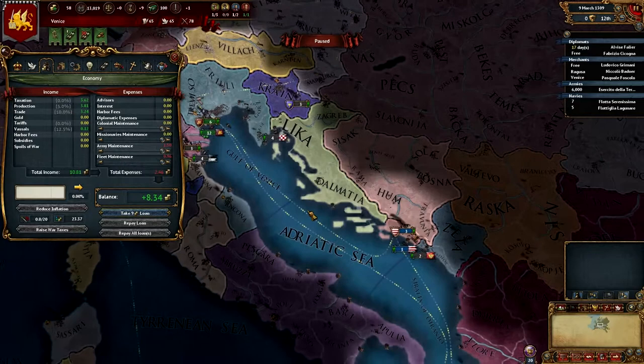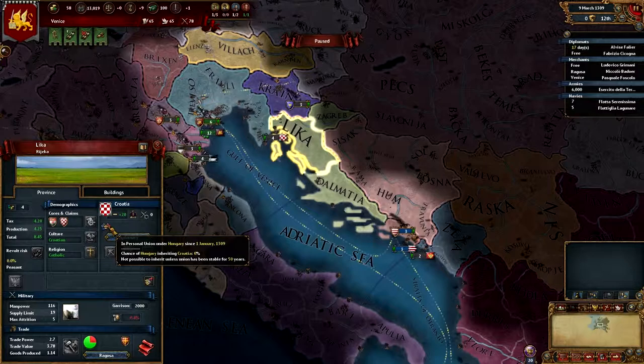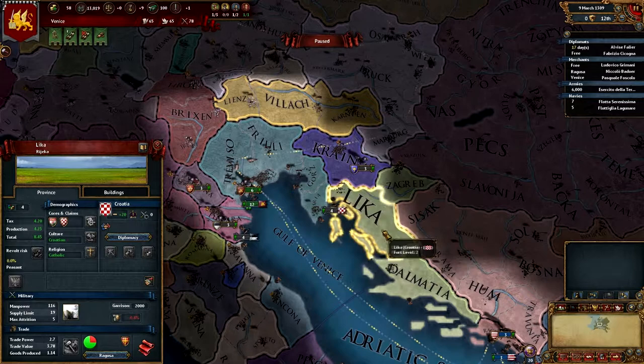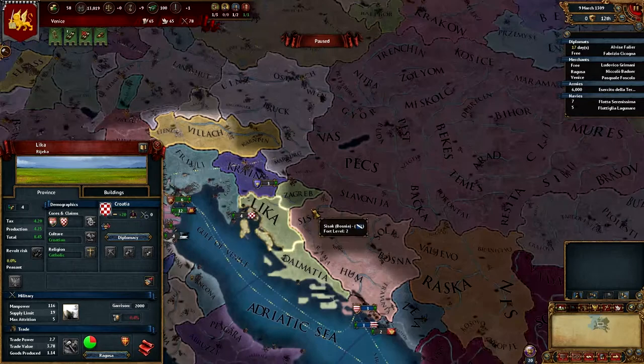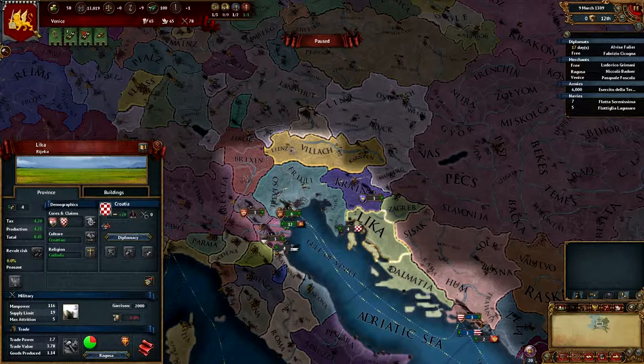We might want Croatia gone eventually, but they're in a personal union with Hungary, and Hungary is way too big for us to take on even with France. So at some point they'll either get separated or something will happen - if we grow big enough in the surrounding areas they'll try to cut us back down, and that becomes a chance to fight.